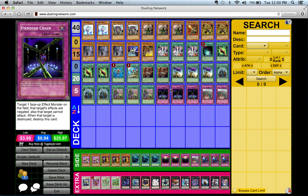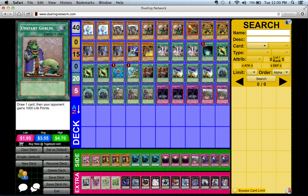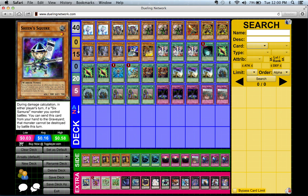Not to mention, if you draw into Shien's Squire, you can pitch Shien's Squire alongside your Six Samurai monster — Shien won't even get attacked that turn.